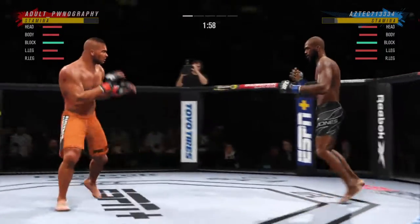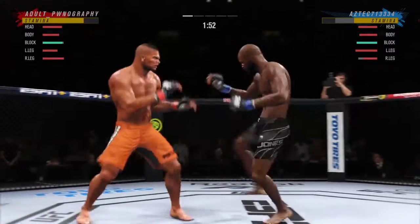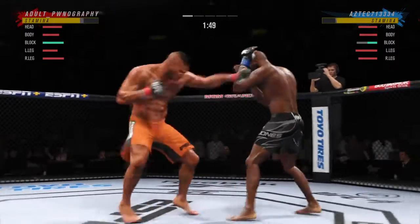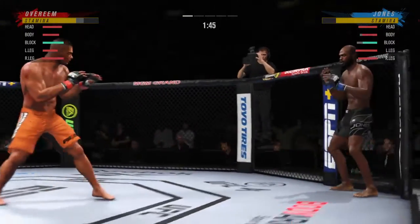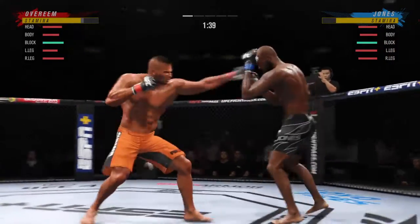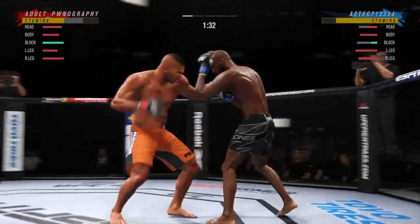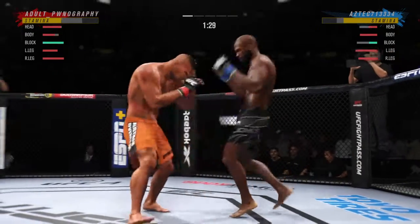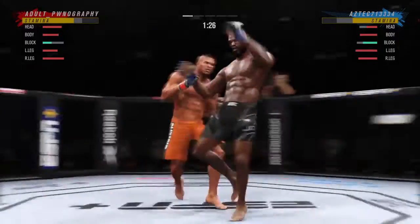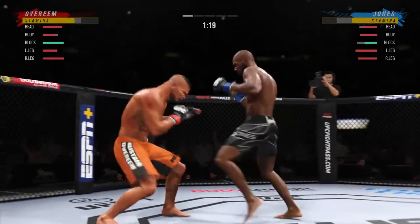Beautiful leg kick thrown. Jones gets caught with that punch. Over and over, he's landing these big body kicks. Back and forth we go. Beautiful one-two punch. It ain't Dikembe Mutombo, but he is blocking all these shots coming his way.